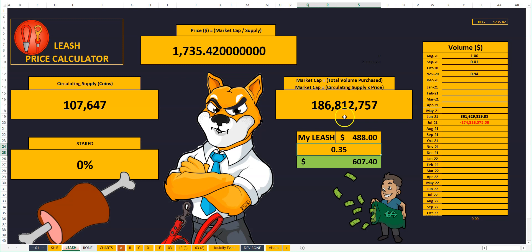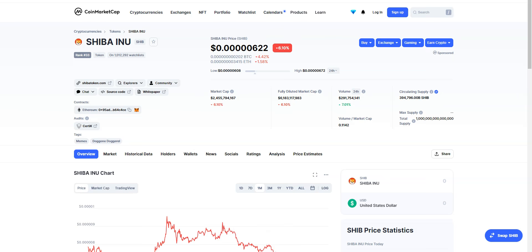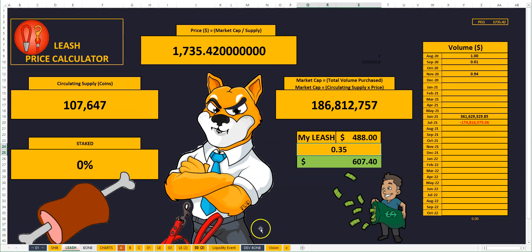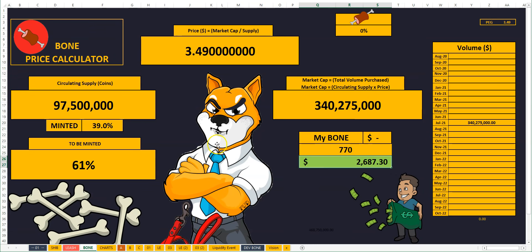Moving to my LEASH position — it's currently at $607, with an added investment of about $488 on average. I actually purchased LEASH twice: 1.7 LEASH which you saw when I buried, and another 1.7 which is part of my liquidity pool. You can see here the 1.792 LEASH plus the 1.7 from the berry section adds up to my total LEASH. As before, I like being transparent — this is my real position, and it shows my calculators work as a fun simulation tool.